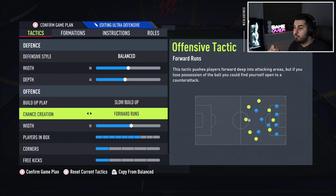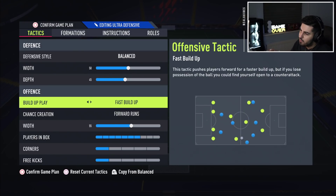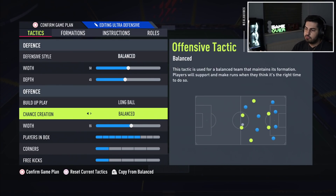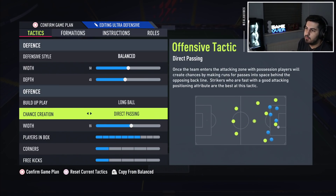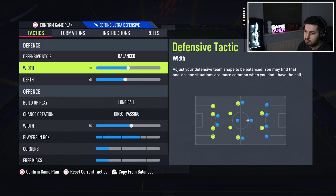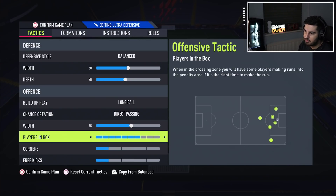I personally use slow build-up play with forward runs, but for most of you I don't think you'll like this. I like it because it allows players to come close and I can manually dictate the game with the L1 trigger. If you don't know what I mean, just use long ball forward runs. For chance creation, you can use balanced forward runs or direct passing — I wouldn't really use possession. You also kind of need two strikers, which is why most formations have two striker variations. It's important for playing more defensively — it increases the width and players in the box.